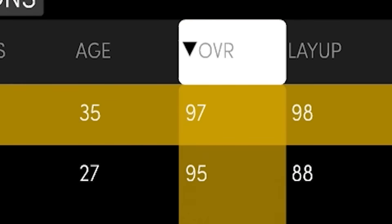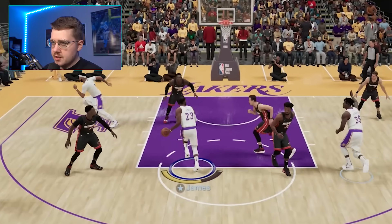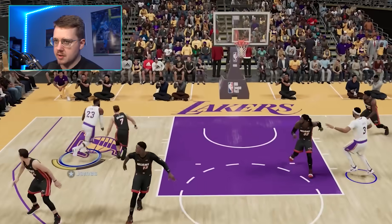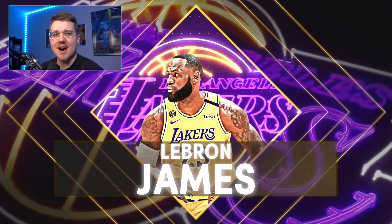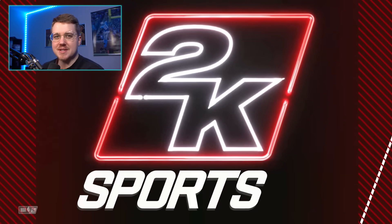2K21. LeBron is a 97, and his dunk is up to a 91. We try to get a poster, the first attempt is a bit lame, but on the second try we get everyone around and throw down a big slam. Jake Router actually jumped this time too — we hit that kind of dunk a few times across these games.